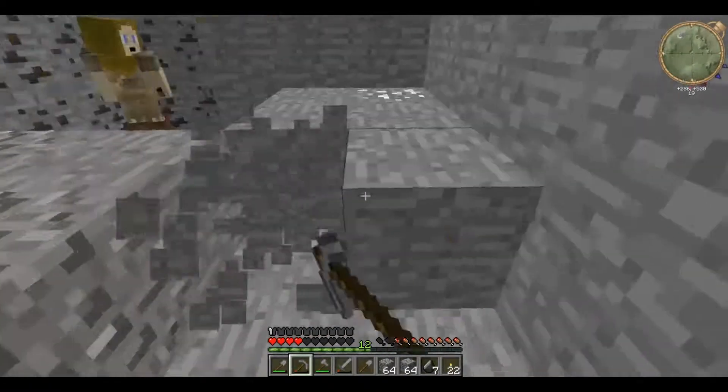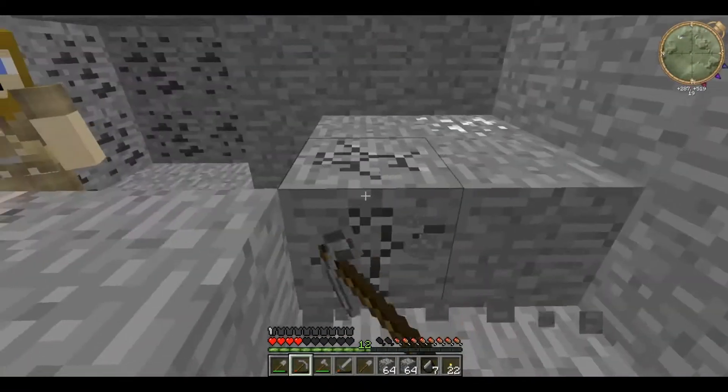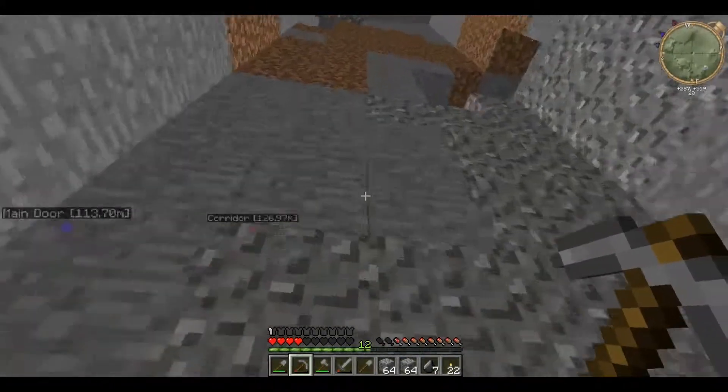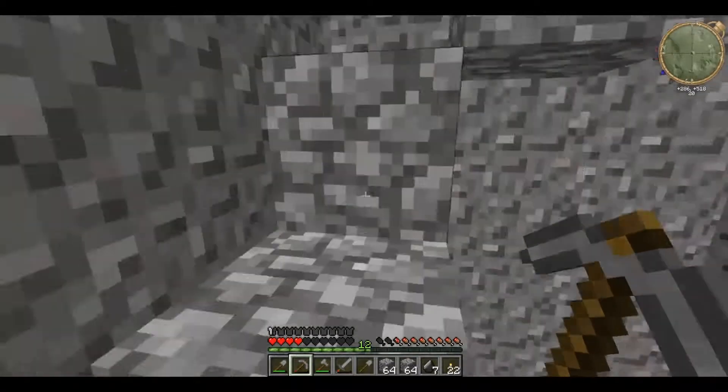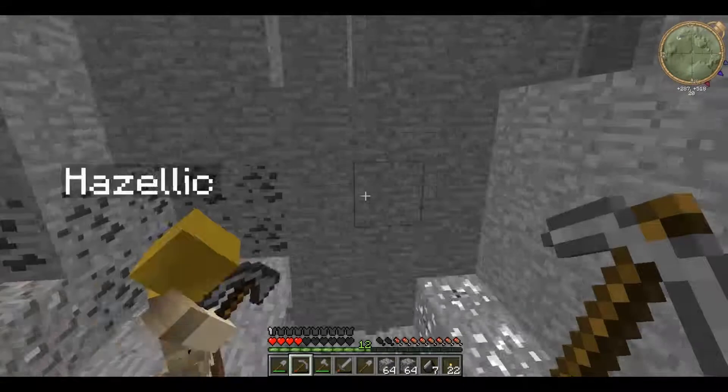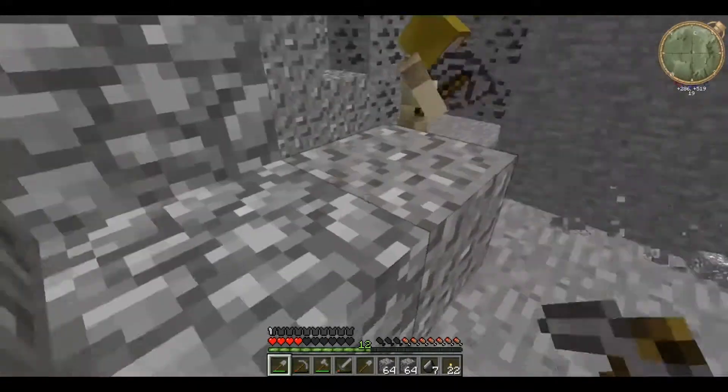Alright, I've got you. And then you can see the side. Yeah, that makes sense. And they're connected by these centre things, so you just dig through each of these side things, and you should be able to walk between any of them at will.